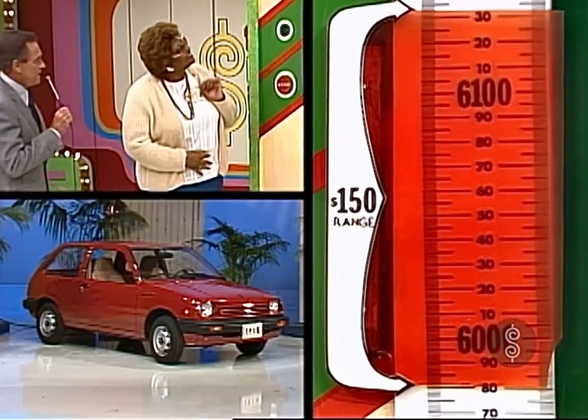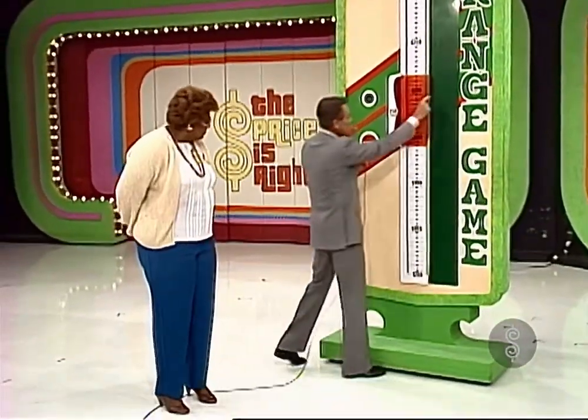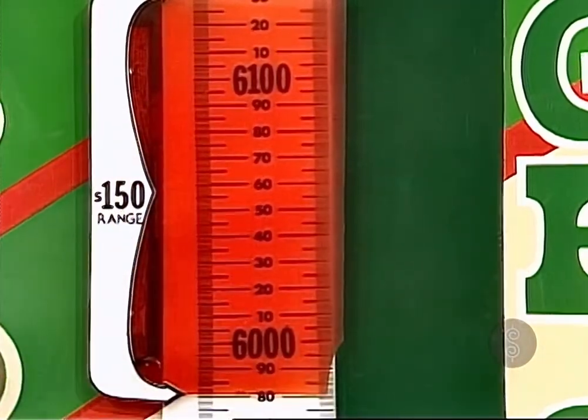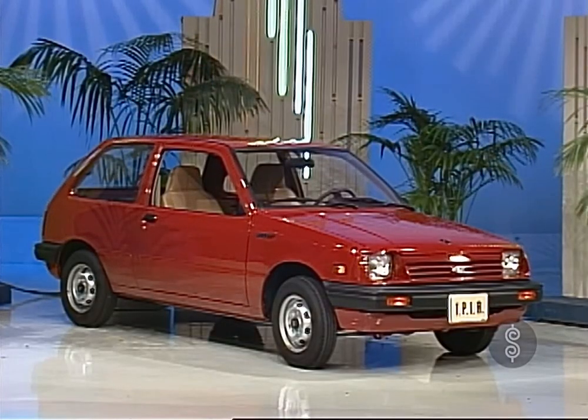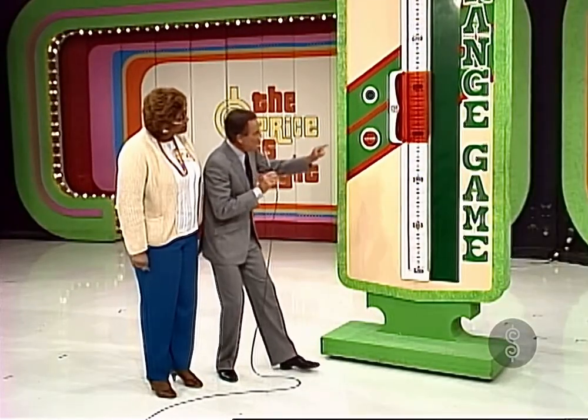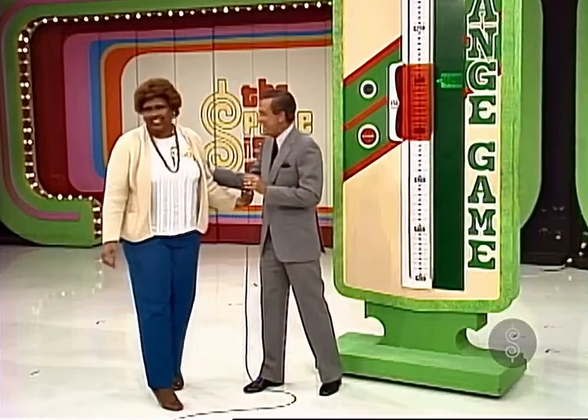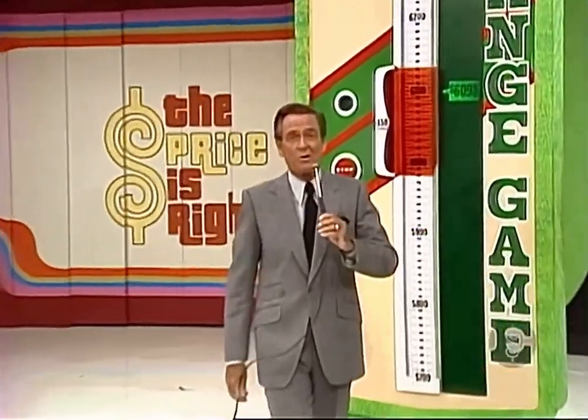And she stopped. All right, step right back over here. Now, if the price of the car appears between here and here in this dark green strip, you own that automobile over there. Light up the price. You got it. $6,098. Congratulations. Well, we're starting our day with a win. Be back with game number two after these words.